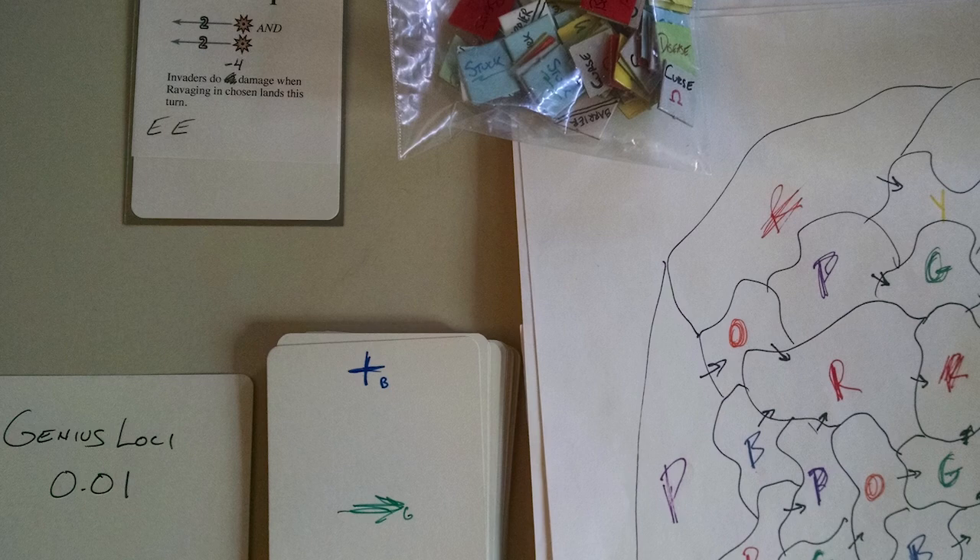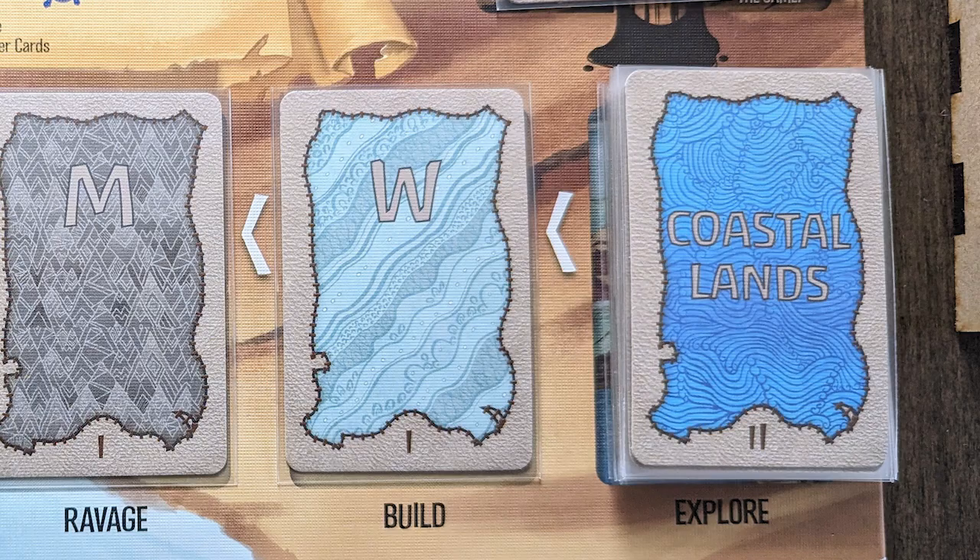In the process of experimenting, I realized it was kind of thematically unsatisfying when the invaders made a big push to an area of the island and then just sat there doing nothing for a long time. So I came up with the idea of a conveyor belt of actions — instead of the invaders doing three different types of things in three arbitrary lands depending on the card, it gives the invaders intent. It's a great system for modeling that they have a goal and they're pursuing that goal. And it also adds strategy because you can interrupt that sequence of events.